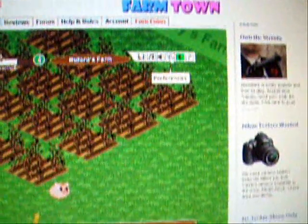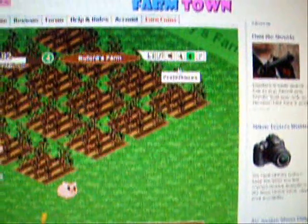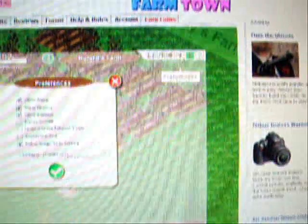All right, Grandma, I'm going to show you how to play FarmTown. First, you want to click the little wrench on the top that says Preferences, where you also click the Freeze Animal thing. Click the Remove Spaces Between Fields.